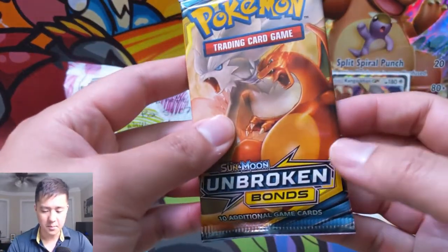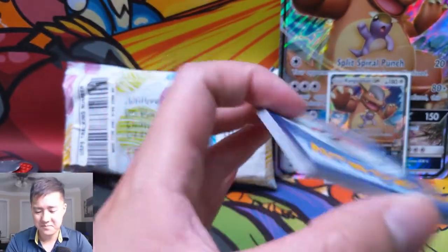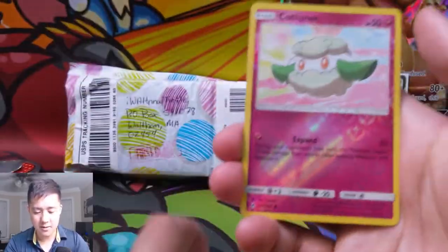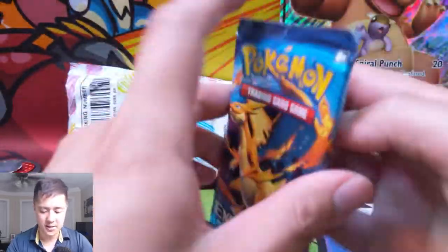Moving right along into our second pack — these boxes have not been great to us, not gonna lie. It's a little confusing because the pack selection is great, just the pulls are not. Giovanni's Exile, Graveler, Porygon2, Grubbin, Geodude, Litten, Froakie, Weavile, Cottonee reverse, and then just a Salazzle regular rare. Oh man, will we get shut out?